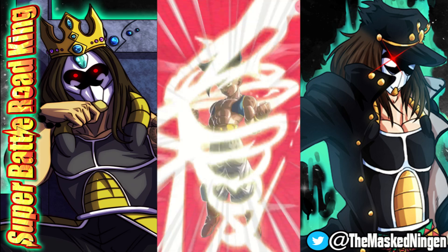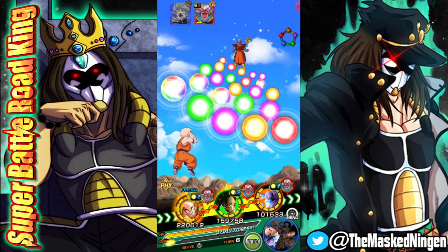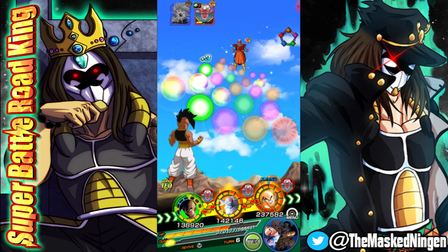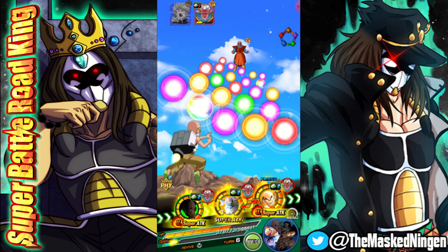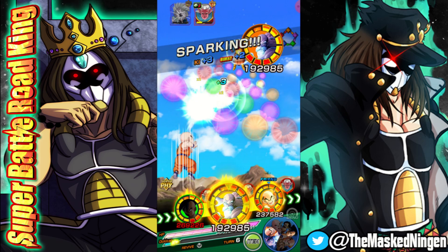Oob gets the double Super, finishes off Supreme Kai, and we go nicely into getting the LR Oob transformation. You always want to try and get this before the end of the fight so you then have the ability to use it in the next one. Having transformed in this fight, we still have the possibility to get a transformation in the third fight. Having that free extra heal on deck is obviously very, very useful.